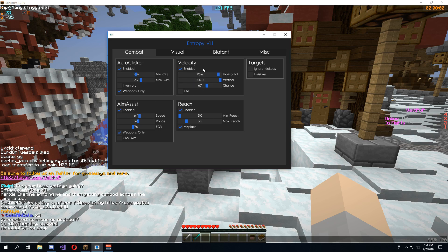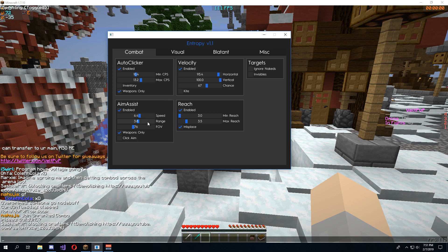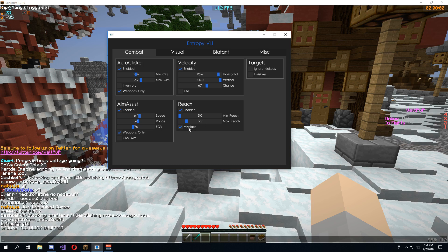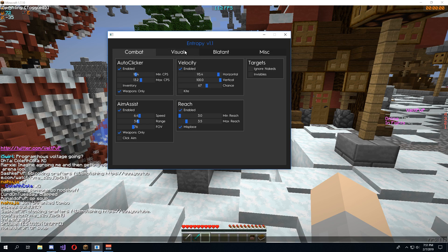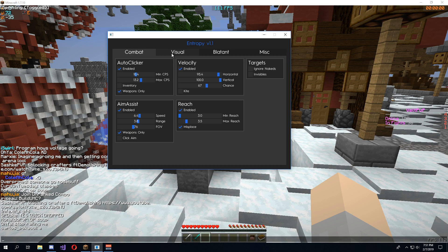So these are my settings right now, most of them should be fine. Auto clicker's pretty normal. I have it only using it on weapons because this is C++ — this isn't injected into your game. I've got aim assist which will allow me to lock on to the other players. I've got reach which of course is pretty obvious. Misplaced makes the actual game of Minecraft move the other character closer to you, so it's a little bit better when you're trying not to get flagged and get a little bit more of that reach effect, but it also looks very good on stream to make it seem like you don't have reach.